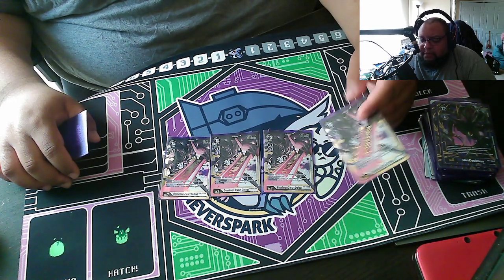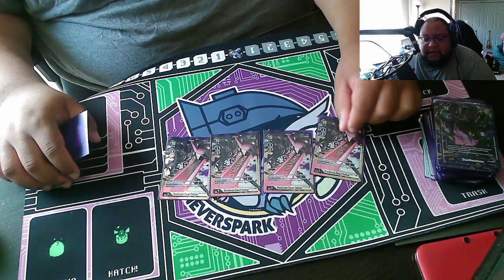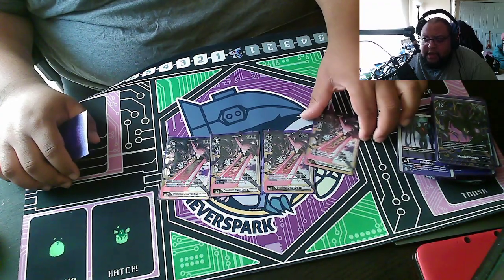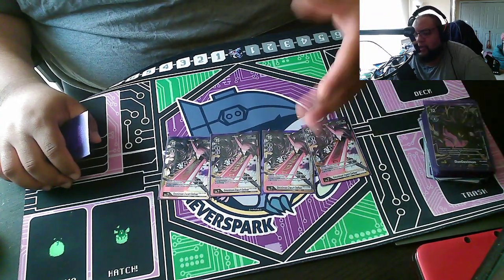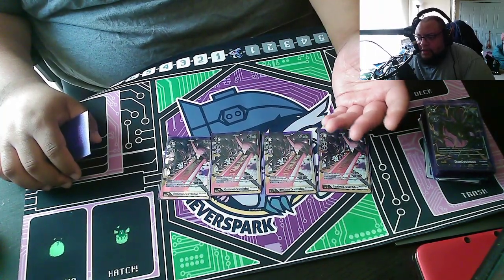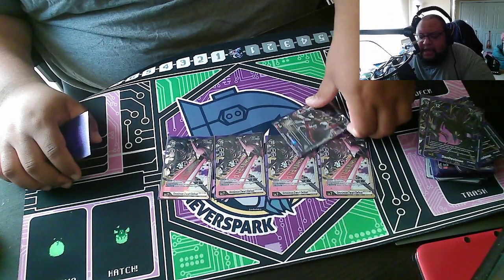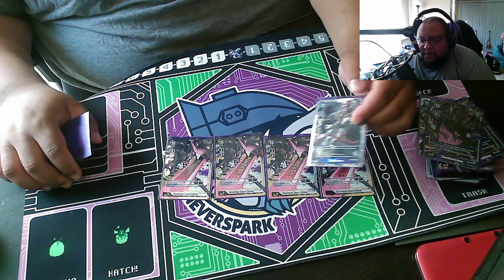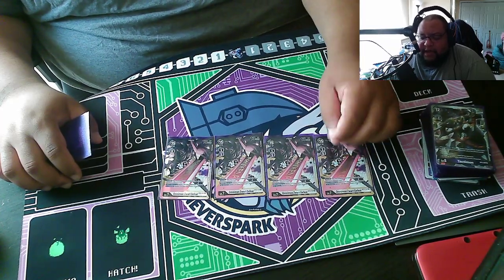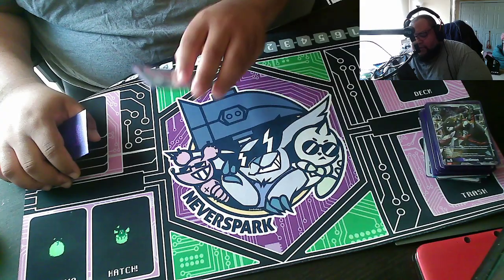As we go into set six, tamers are becoming pretty important, so being able to get rid of tamers to limit your opponent's plays is very clutch. If Zwart Defeat gets deleted, you can choose something else to delete. If you have him in a stack with a DanDevimon and need to crash into something, you can crash in, use DanDevimon's retaliation to kill that card, and then use his on-deletion ability to kill something else. With Tactimon you can digivolve into him, swing, gain a memory, then go into Defeat on top — kill their tamer, choke them at one or two memory, and have a Defeat on board that they need to use an option card or sacrifice something to clear.